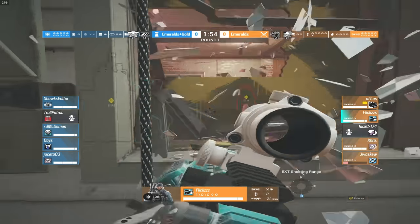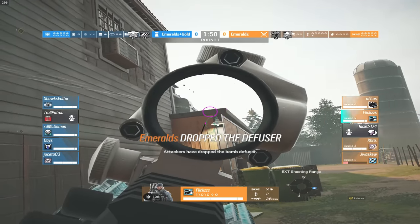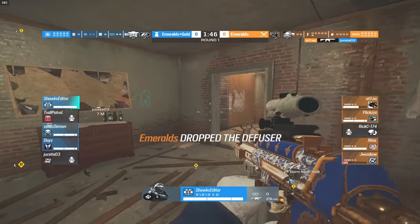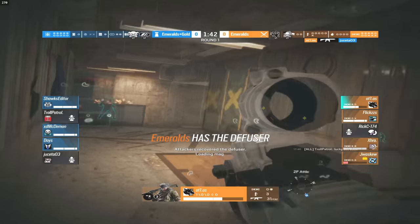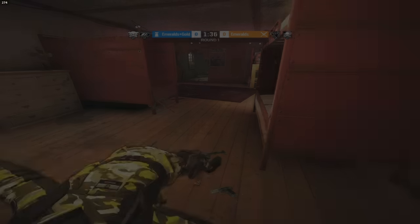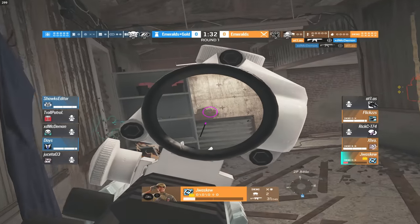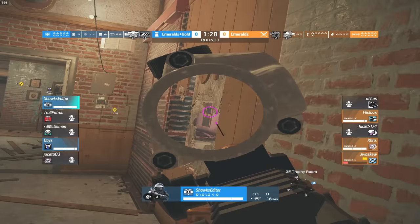Our gold player is trying to swing inside of Attic to maybe get a kill, but there's a player on the kid's window — Buck narrowly missing the headshot. Warden runs all the way out of Small Tower, missing shots. Atlas grabs a kill as the orange team swiftly tries to take Attic. Our gold player inside of Trophy tries to peek the head holes, but Ala gets taken out as Atlas pushes up. Warden comes back down to site, and the site is about to be taken.